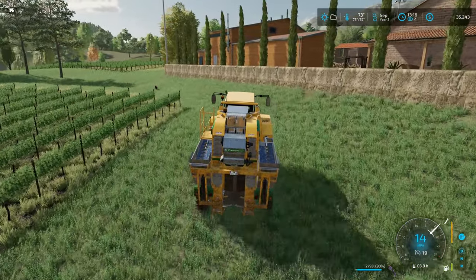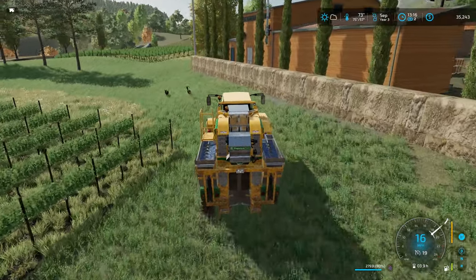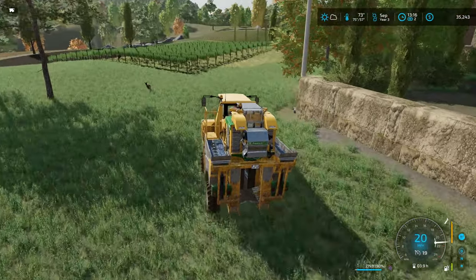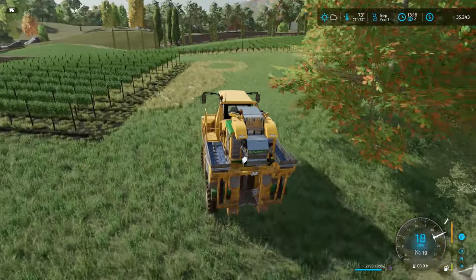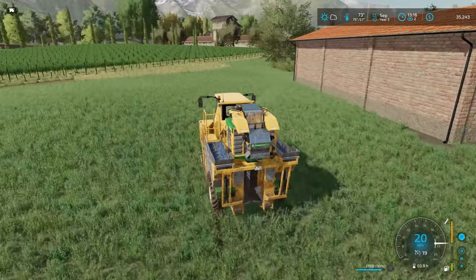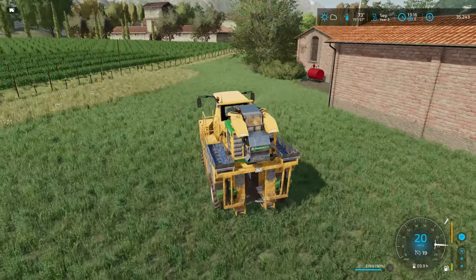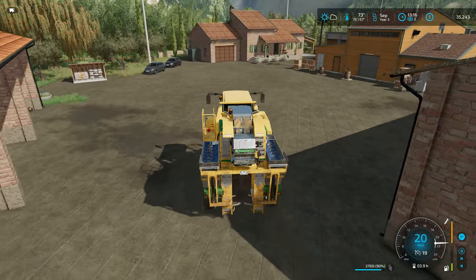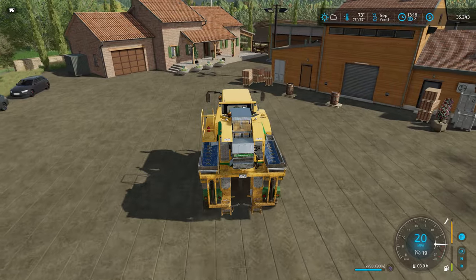We are sitting at $35,000, so we should have more than enough in the bank to cover our loan interest overnight. I kind of hope it's a windy day - it's hard to tell. We do have a wind turbine down at the big BGA, so the more wind we get in a day, the more money we should earn from that.